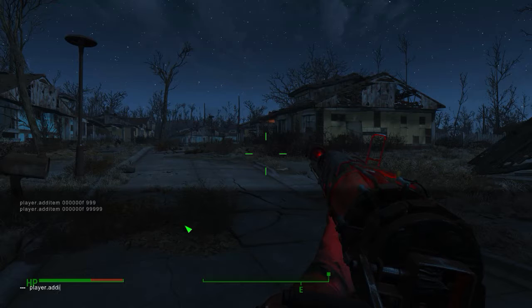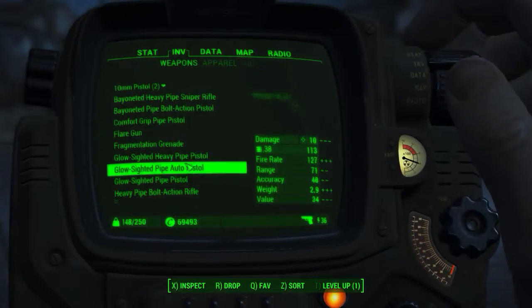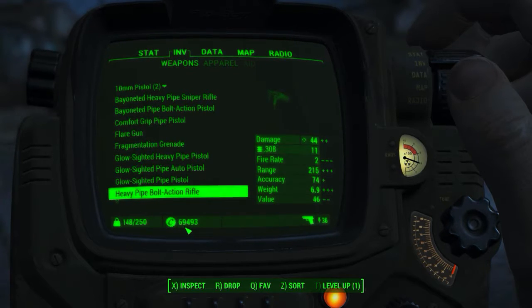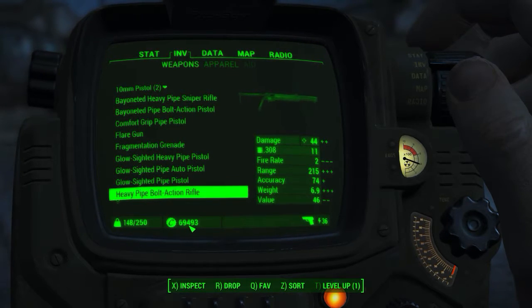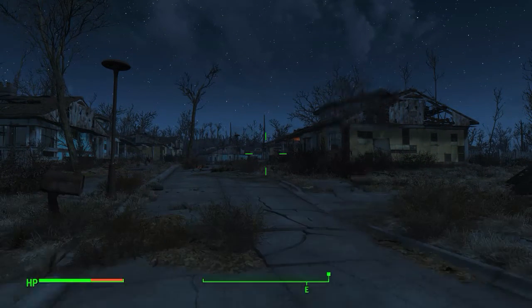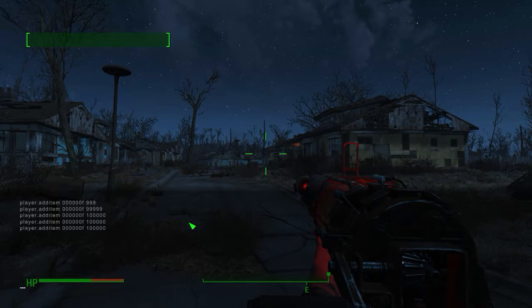Let's test it again: player.additem, zero zero zero zero zero zero F. It looks like you can only add it in increments of about 30,000, but as you can see it did go up. You can just keep repeating this over and over — click the up arrow and then Enter and it'll keep spamming the command.